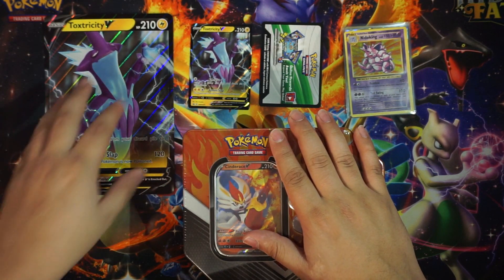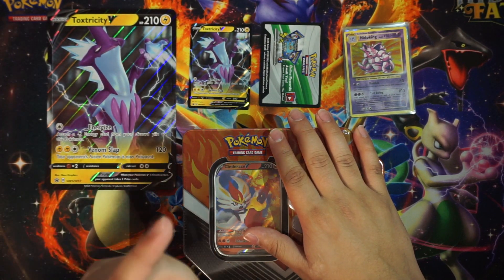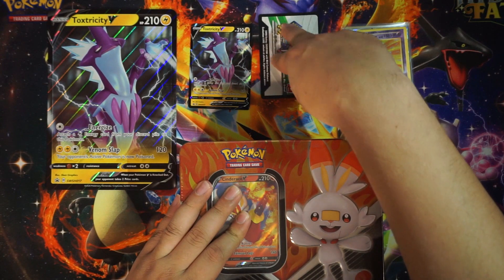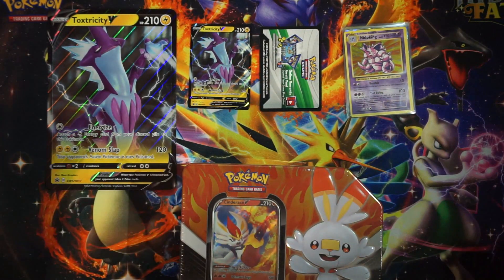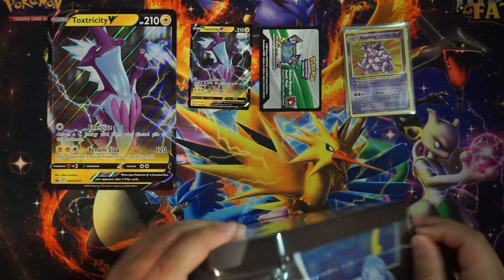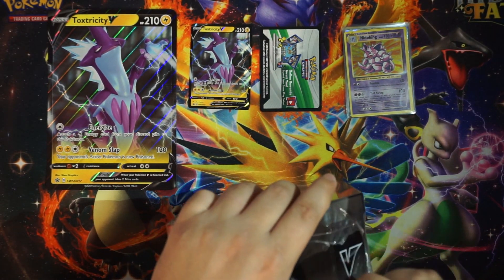We're still going through the Toxtricity box alongside this — two packs left that are opened in this video, one at the very beginning and one at the end. This is the Toxtricity QR code that we'll give out at some point during this video, so stay tuned and you'll get that promo QR code.